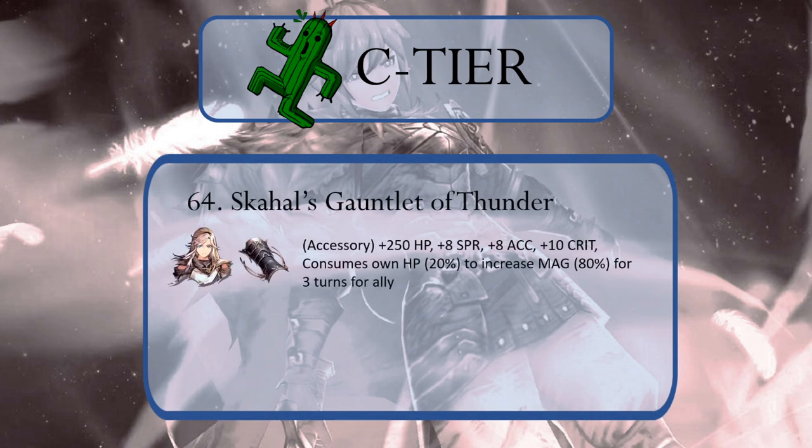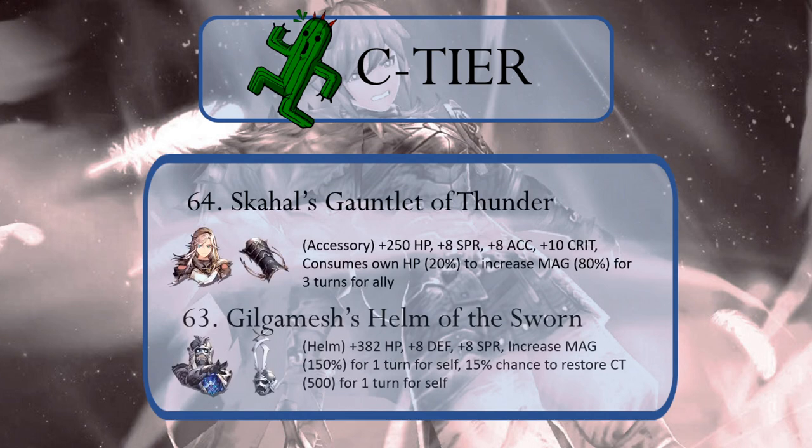Next up is our Cactuar C tier, where some of Chris and I's disagreements start to appear. Leading off is Skull's Gauntlet of Thunder, followed by Gilgamesh's Helm of the Sworn. The gauntlet is a lot like Engelbert's Shield, but modifies magic instead of attack, so one could make the argument that it belongs in the Moogle tier. The Helm of the Sworn isn't great, but would have more value if it lasted for three turns instead of one.